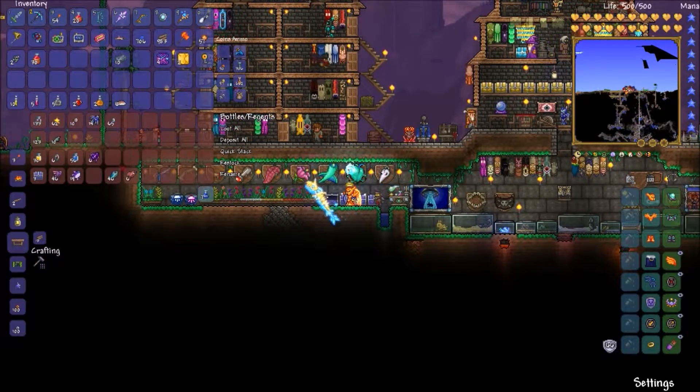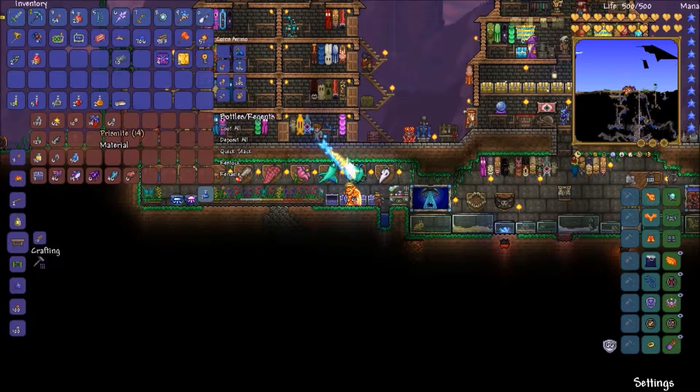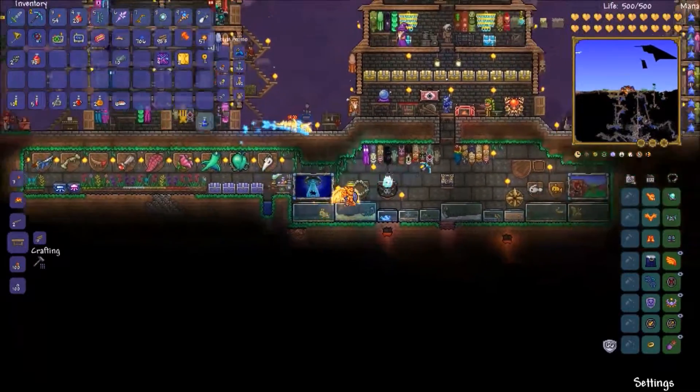This chest has lead ore. I got a lot of armored cave fish and a good few prismite fish, which is nice. That's a bunch of lead bars.